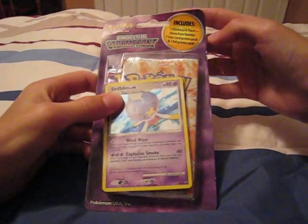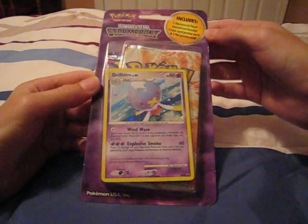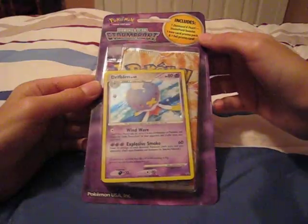If you can see at the top, it comes with a Stormfront Booster Pack, a 2-card promo pack, and a Drifblim promo card. So let's open this up.